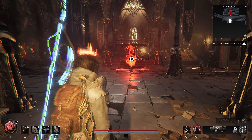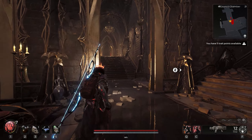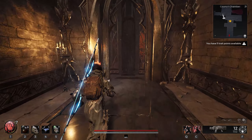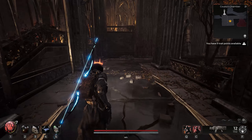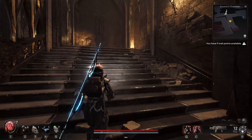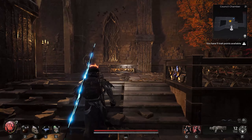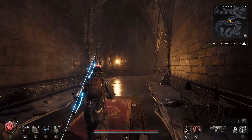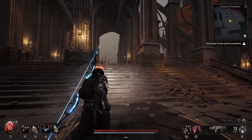So once you're in the Council Chamber, you just want to follow this path. Go left. Just want to keep running along this path — it's not that far, but there will be quite a few enemies you face.